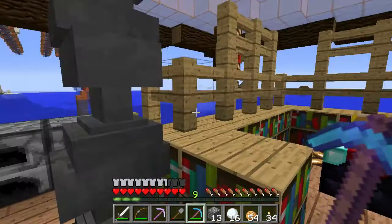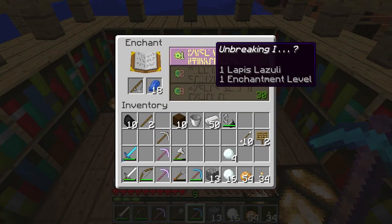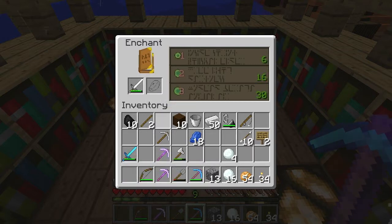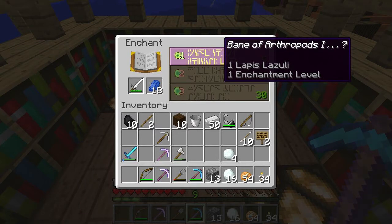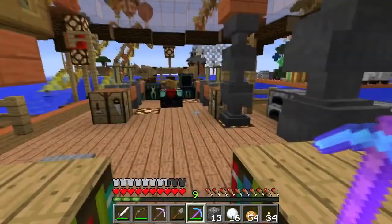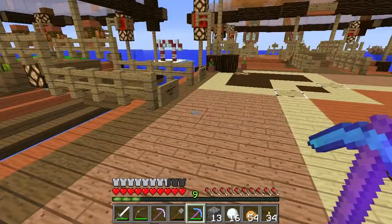Still have nine levels — do we want to enchant anything else? Let's see if we can get anything interesting on our iron sword. We'll be using the diamond sword mostly but let's check. Bane of Arthropods — for the nether that's not going to be a big help. I think we'll hold on to our levels for now and head back home.